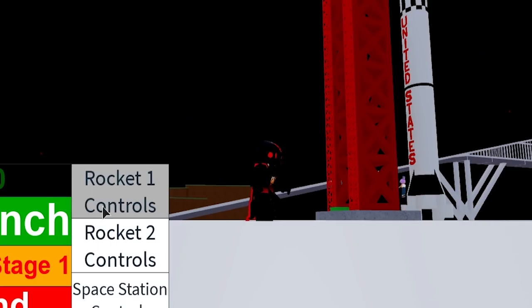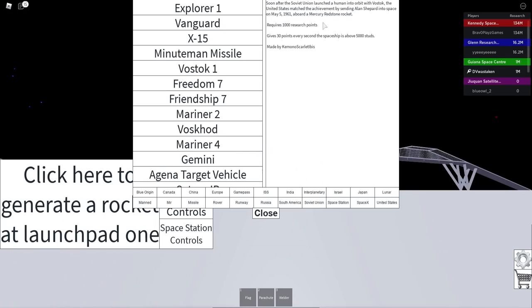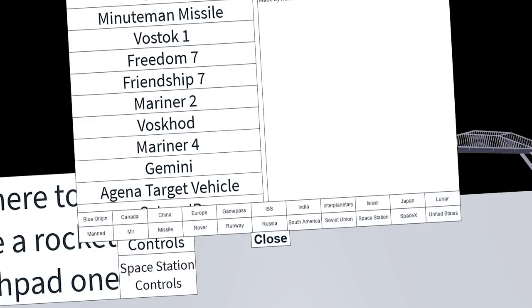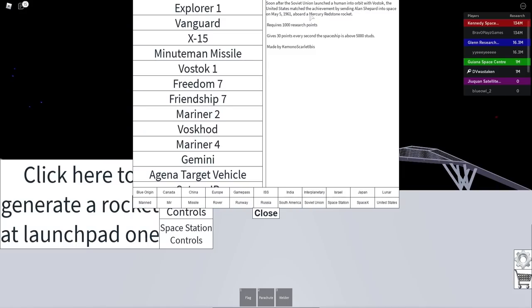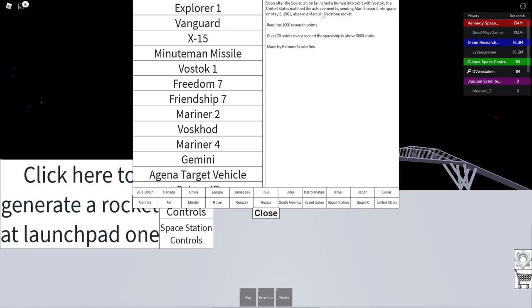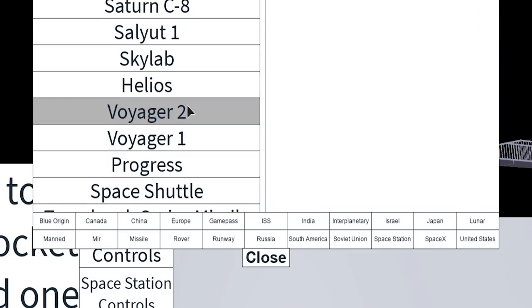We did that — the Vostok. Now let's check the Freedom Seven. It's described as: 'Soon after the Soviet Union launched a man into orbit with Vostok, we sent Alan Shepherd into space in 1961 aboard this rocket.' That's pretty cool.